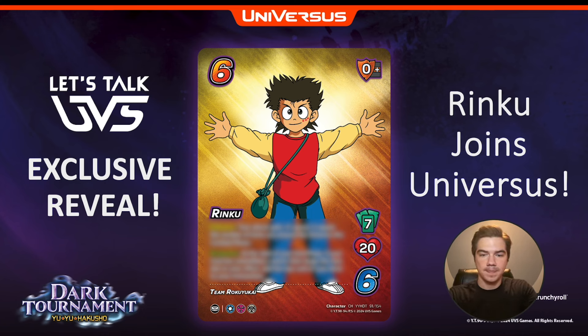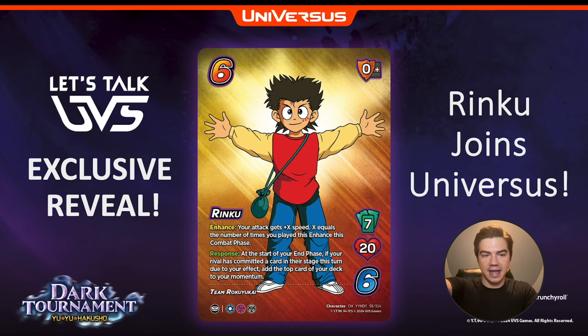7 hand size, 20 health, Air, Chaos, and Order symbols. He gets enhance: your attack gets plus X speed. X equals the number of times you played this enhance this combat phase. It doesn't say for the number of attacks that you have in your card pool — just the number of times you played this enhance this combat phase.